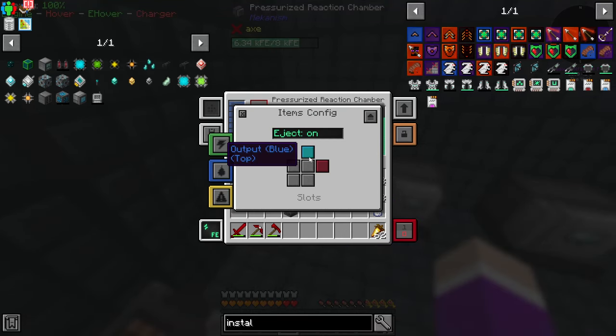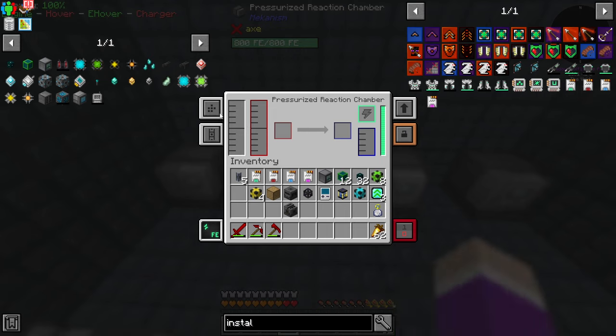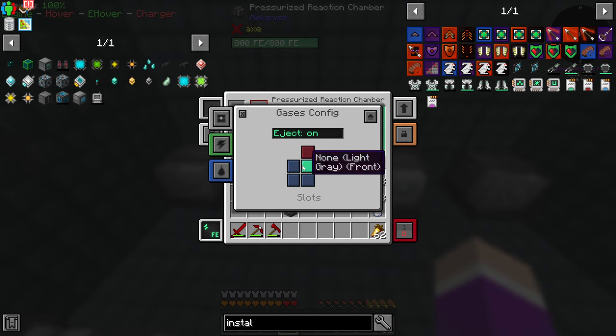Let's try and set this up correctly. Items are going to be input and output through the top. Energy is going to be input through the top. Fluids are going to be input through the top, and gases are going to be output through the bottom but also input through the top. So I just need to do that for each one - purple for in and out, fluid input, gases input and output out the front.